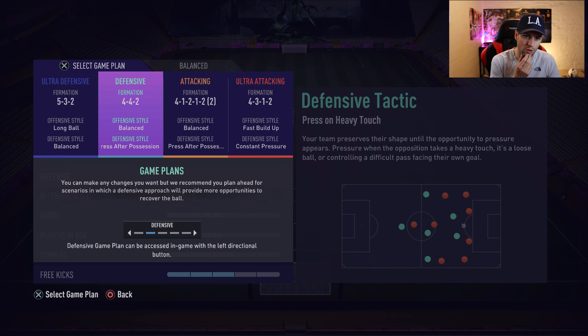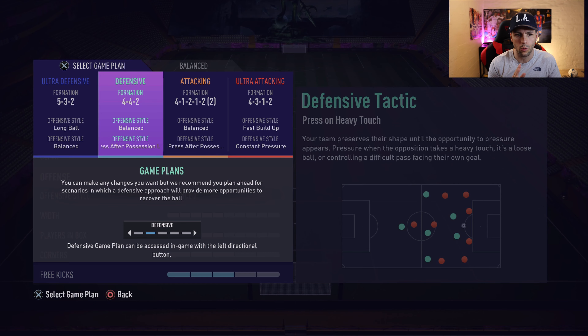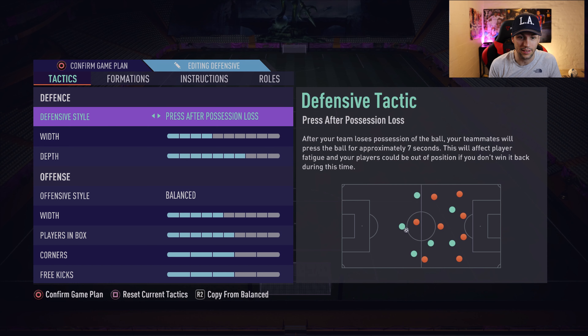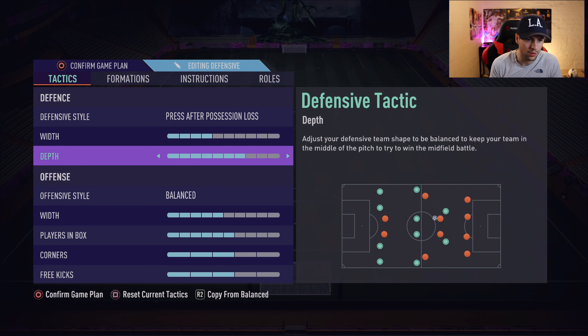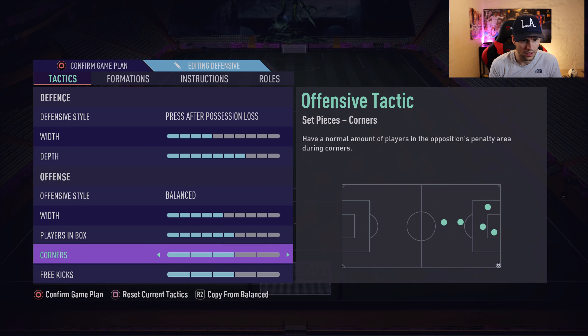My custom tactics — this is what I use: 5-3-2, 4-4-2, 4-1-2-1-2 narrow, and 3-4-3. I never touch the 5-3-2, actually very rarely. The ones I always use are these two tactics. Let's check it out. This is the tactic I use on this formation: press after precision loss, 4 width and 7 depth, and I rarely touch these formation settings.